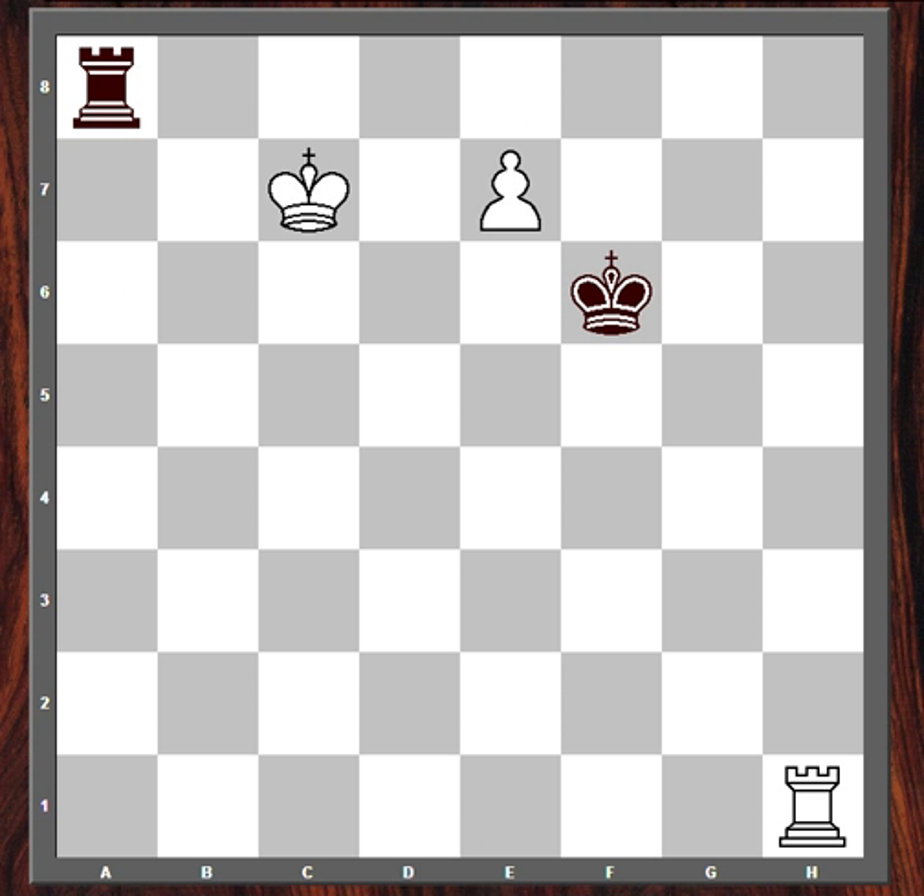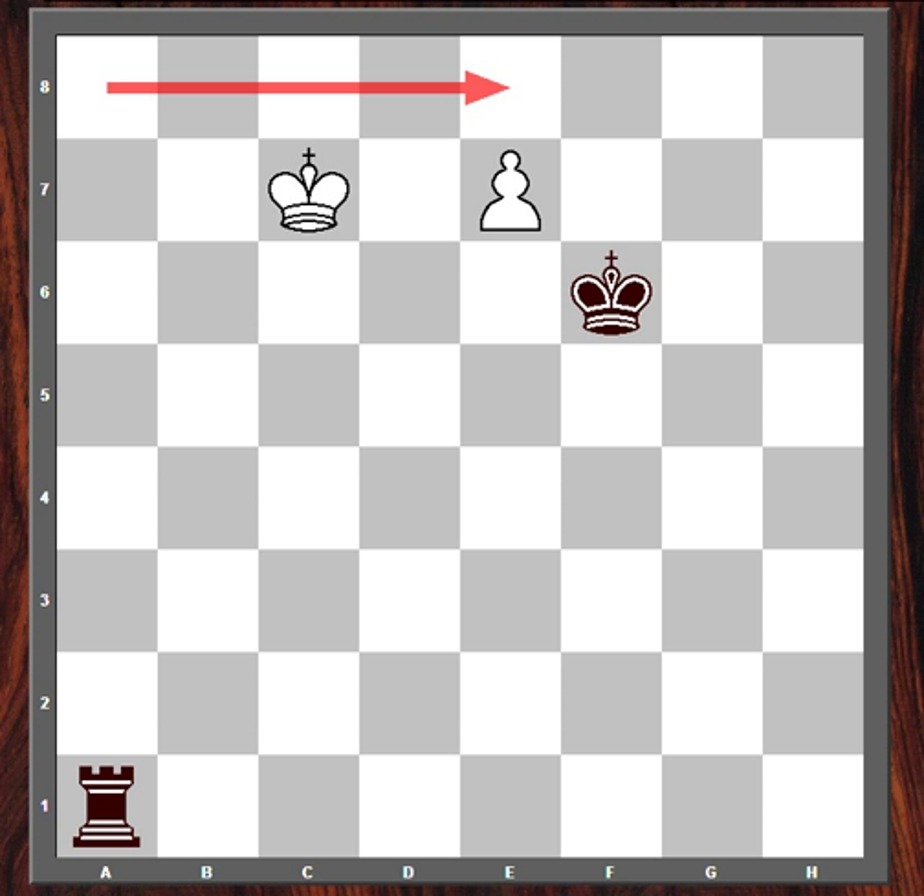Instead of bringing the rook behind the pawn to protect it, white has a much stronger move. White plays rook to a1. Rook to a1 brings the two rooks into conflict — it threatens rook takes a8 and prevents black from throwing a check on the a-file. So it takes away the advantage of the rook on the long side of the pawn. White is trying to deflect this black rook. If rook takes a1, then the rook was controlling the queening square, so white would just queen the pawn, and white is going to win with queen against rook.